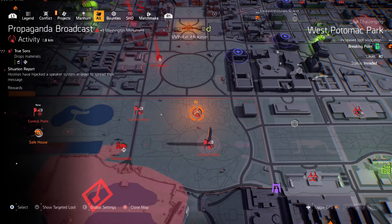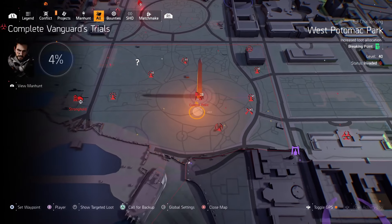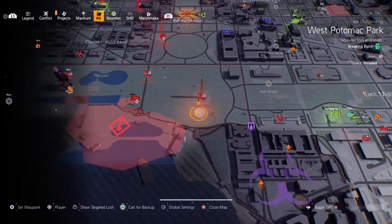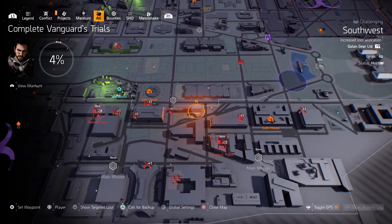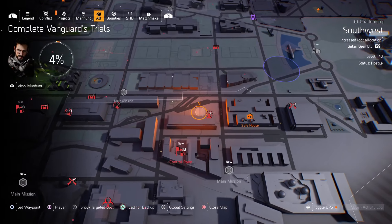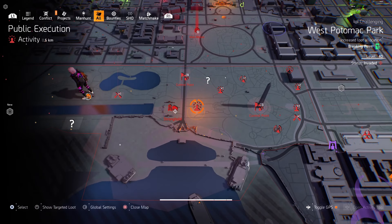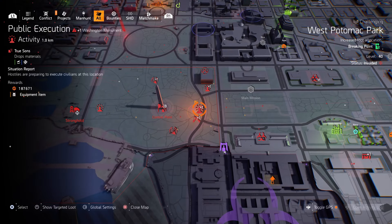What we're going to be doing is farming public executions and resource convoys in this area right here — the West Potomac Park area, near the middle of the map. This area is where the magic happens. There are other good areas too, but I find those don't spawn public executions as often. Sometimes I get lucky and a couple would spawn there on repeat, but this area just has the best respawn rate in my opinion, and there are so many other activities close by so you don't waste time traveling far.